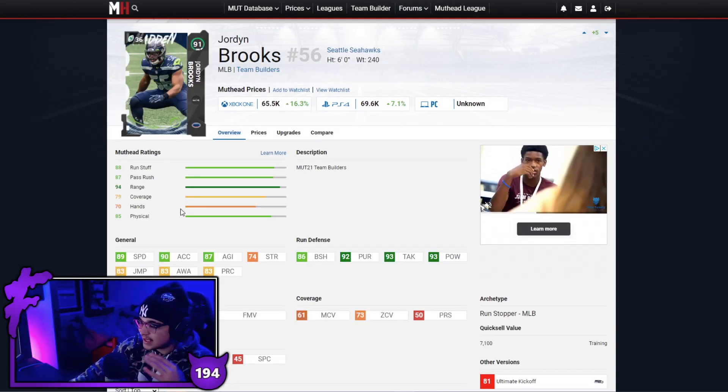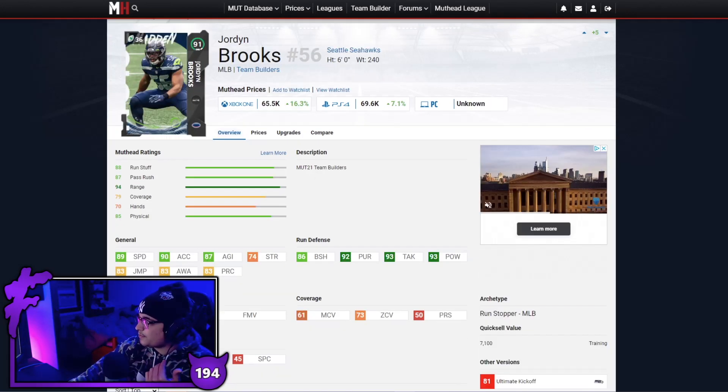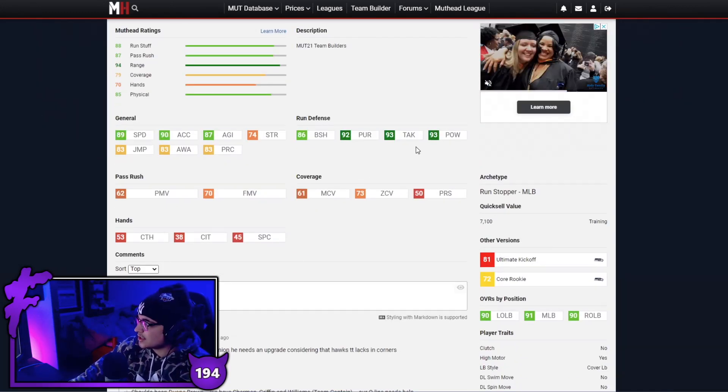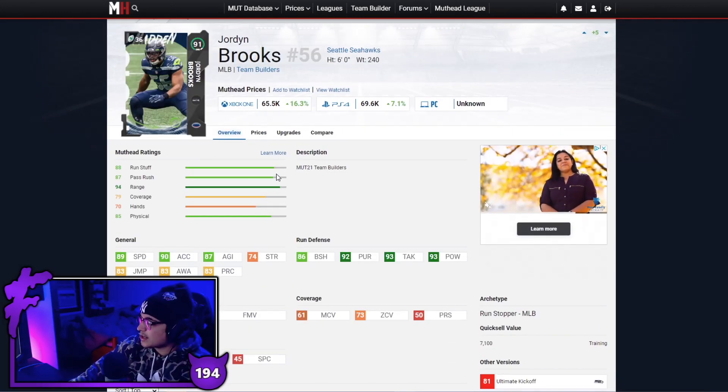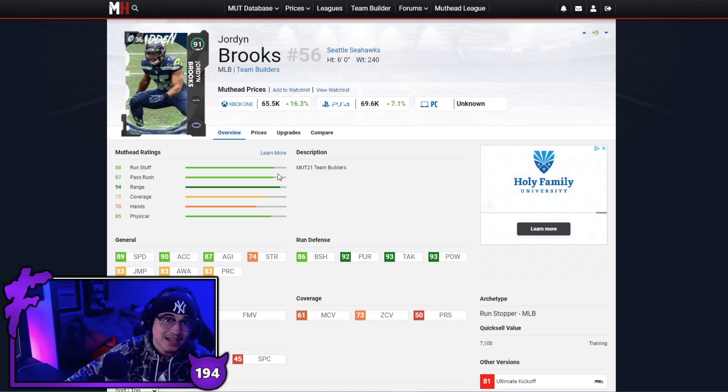Next up we have Jordan Brooks — this card just came out and he is really really good as well. You could argue he's better than Willis potentially. Same speed, good acceleration, good block shed, good pursuit, good tackling, good hit power. Jordan Brooks is another great option at middle linebacker and for 65k with no power up — that's also a steal.